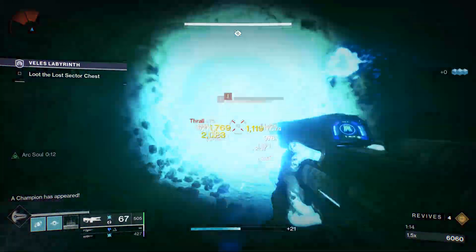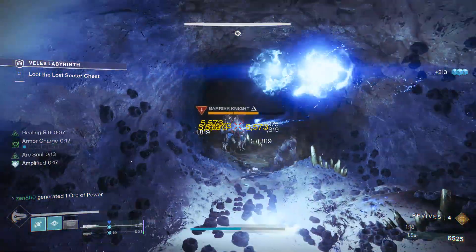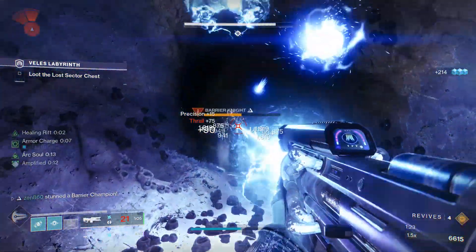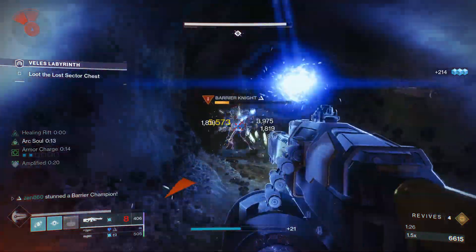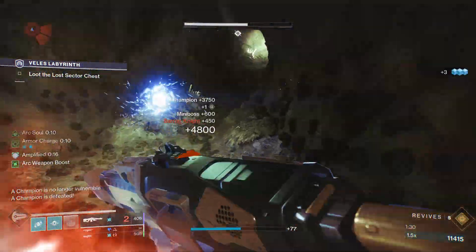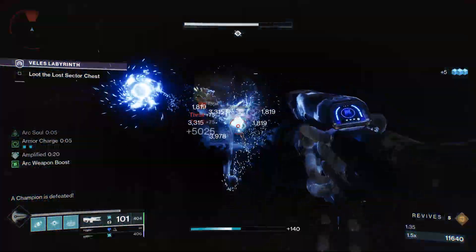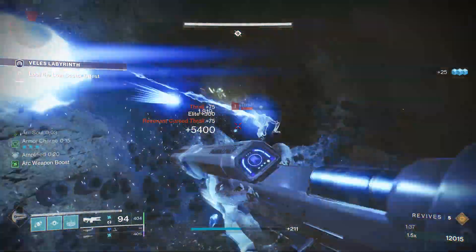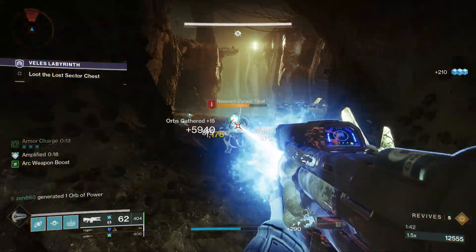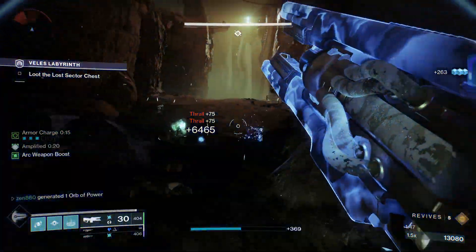Going to pop our rift down for the 25% damage resistance, 17% damage bonus, our turrets, and so much more — this build is amazing and we're just going to melt this barrier champion. In this section you definitely want arc resistance and concussive dampener on your chest, because if you don't hit that barrier by surprise it will melt you with its boomer shots since there's really no cover.